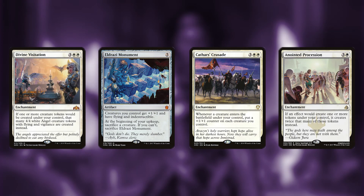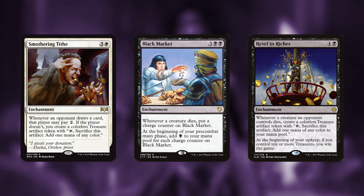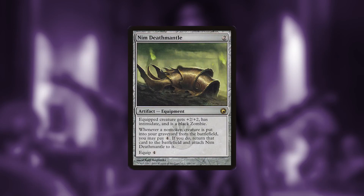Now that we have our massive army of the dead, we're going to try and run our opponents down using Eldrazi Monument, Divine Visitation, Cathar's Crusade, or Anointed Procession. We have quite a few mana rocks, and the new card Smothering Tithe will produce a lot of treasure tokens that we can use as one-use mana rocks. Black Market, due to all the creatures dying, will quickly amass a lot of black mana for us.